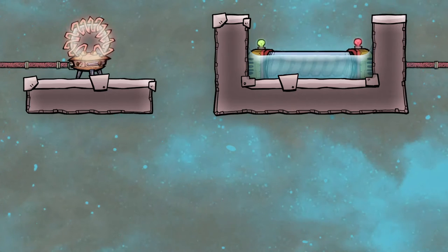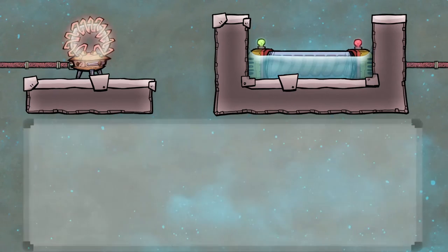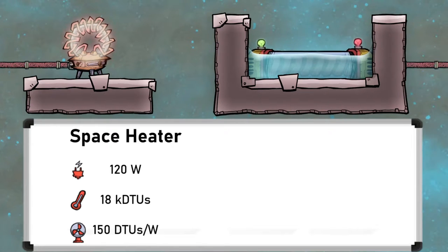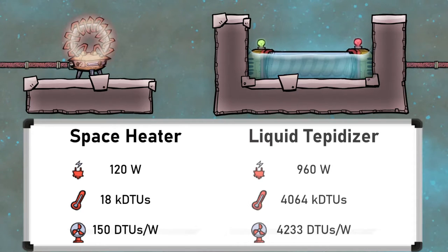So moving on to the main two heating buildings, the numbers paint a very clear picture. The space heater consumes 120 watts and produces 18 kilo DTUs, with an efficiency of 150 DTUs per watt. Note that a DTU is a measure of heat energy. On the other hand, the liquid tepidiser consumes 960 watts and produces slightly over 4000 kilo DTUs, with an efficiency of around 4200 DTUs per watt.